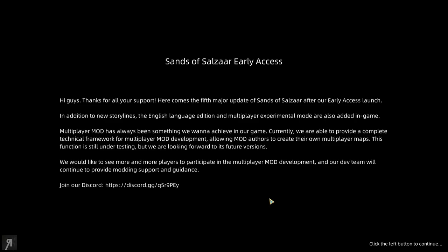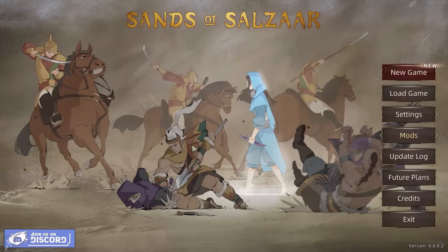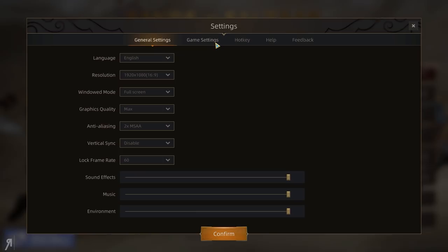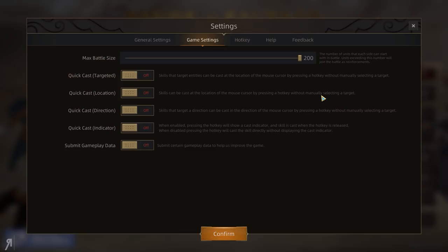So let's click the left mouse button to continue. You can read this if you so desire — it's just a small message from the developers. As you can see, the graphic style and aesthetic of it is pretty unique. I haven't seen a game like this in a while. You can take a look at the settings here as well, with a bunch of sound effects, game settings and so on.